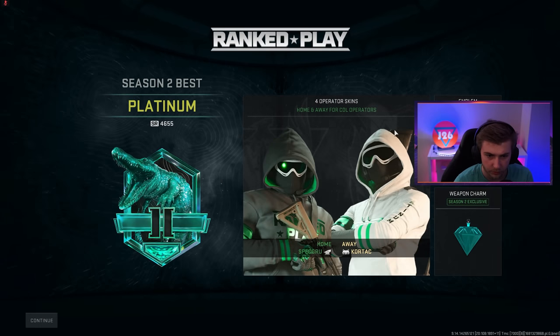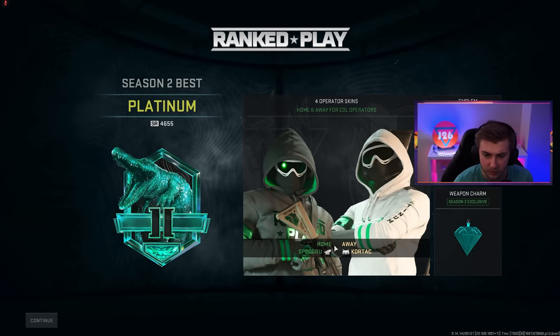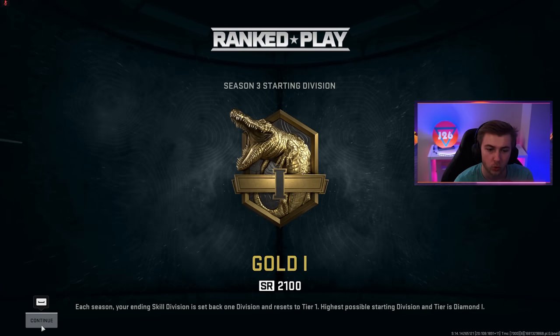I just got a notification from Treyarch saying that ranked play is now active — so it was only down for a few hours, but a lot of people were asking me that during the stream. Let's see if I got my ranked rewards. Made it to Plat Two — there we go, we got our operator skins, an emblem, and a charm. We'll be starting at Gold One — so you go down one division when you start.